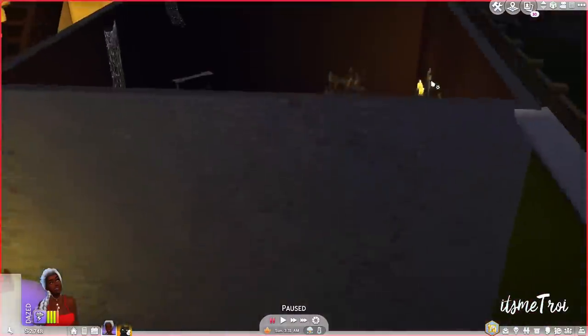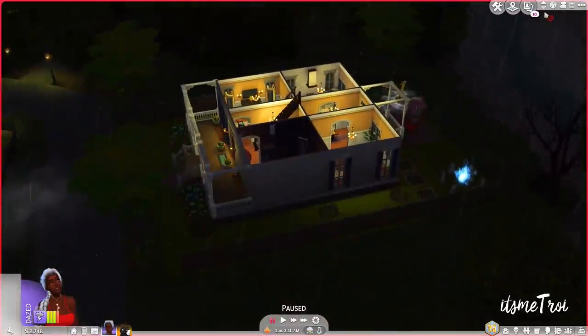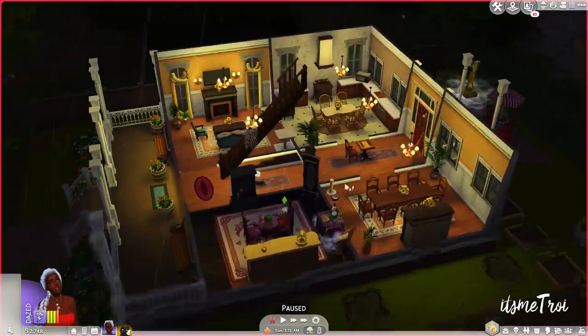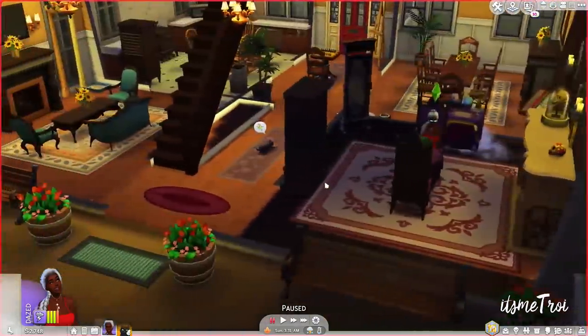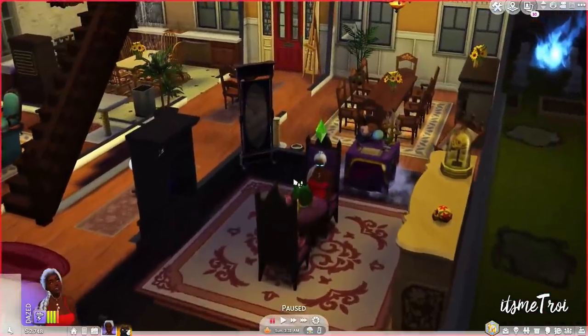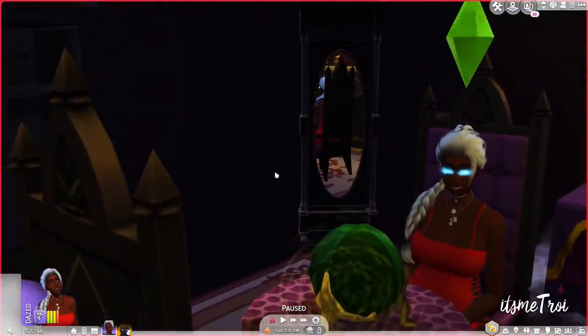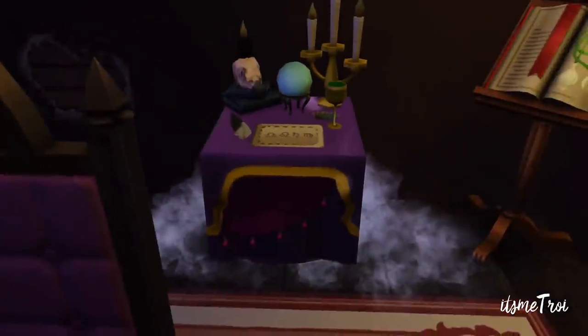The first mod I want to show you guys is the Witches and Warlocks mod. For those of you subscribed to my channel, you've already seen this video — it came out last week, shout out to Neil Simmer. I did a full video on it. This mod is like another magic mod, and it comes with items too — it's like a mod pack. It gives you gameplay stuff and furniture items like a bookshelf, a mirror, a witch's table which is functional, and this table right here — not including the chairs because those are from a vampire pack.